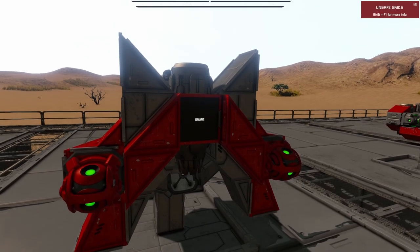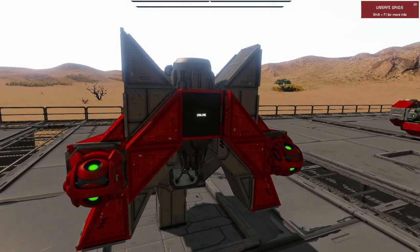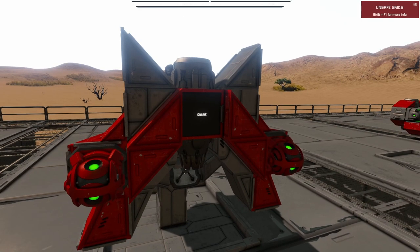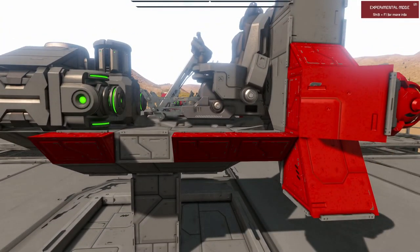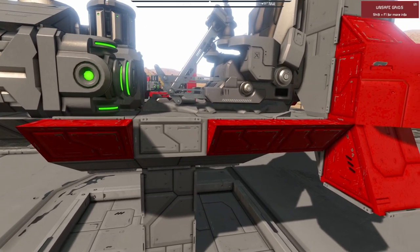I also decided to add in some more armor to box that thruster in a little bit, giving it a bit more of a layering look. We've used some half corner blocks here, and I've put an LCD in the center just to break up the shape. LCDs are a whopping 50 PCU each though, so if you're hurting for PCU consider swapping that out for maybe just a half armor block. At the same stage here I decided to add in some half slopes as anchor points for the next stage, leaving a gap here for reasons that will become clear very soon.